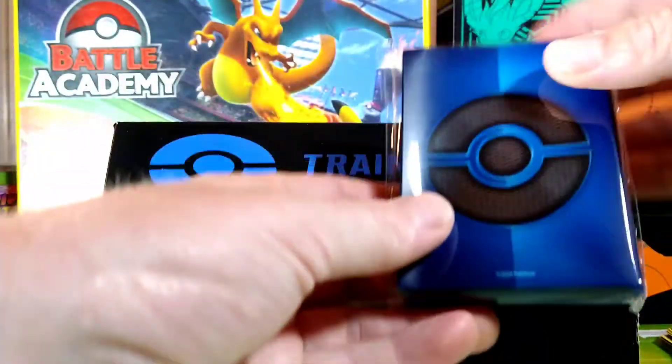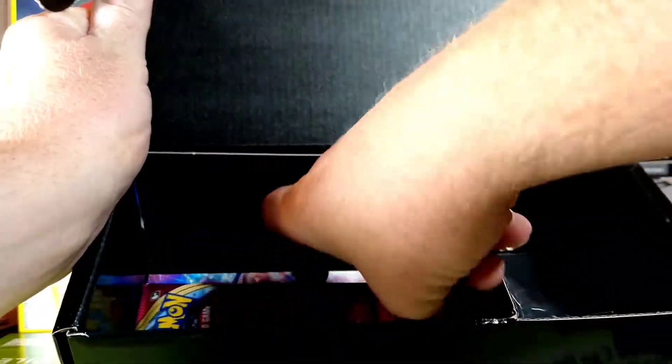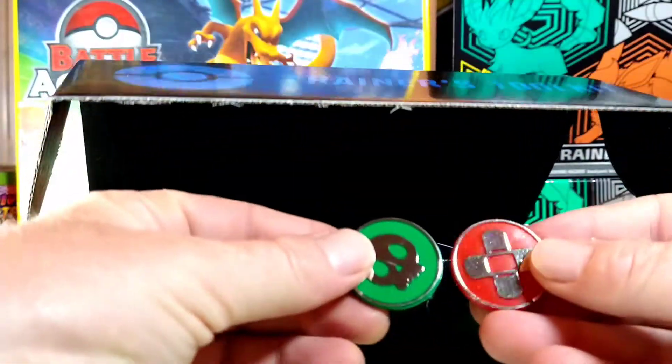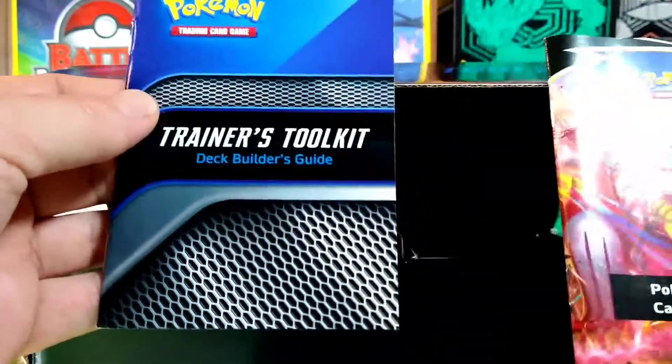They gave us sleeves — very cool, they're nice and blue. We've got some dice, which I'll just leave in there. We got these special coins, pretty cool — they're not metal or anything, they're just plastic, but they'll work. And we got the game rules.